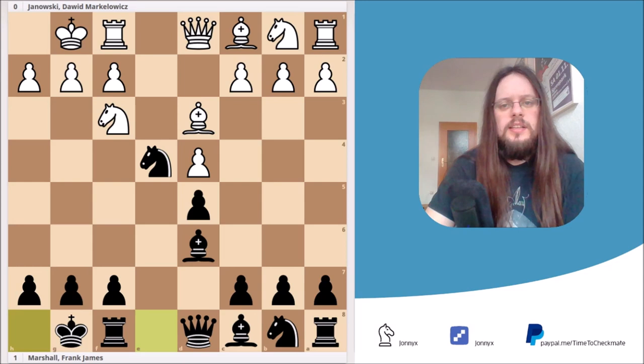Nowadays the main move would have been c6. This was, for example, played by one of the strongest players in the world, Fabiano Caruana, in many games. If you want to know more about this variation, I would really advise you to check out his games. In the actual game, Black played bishop to g4, which is more of an old line.